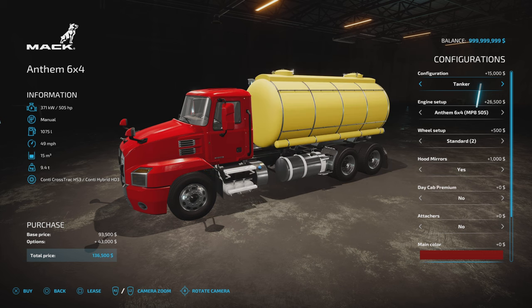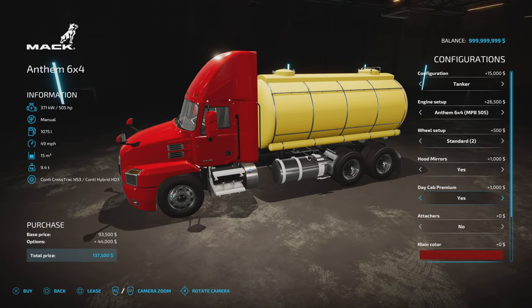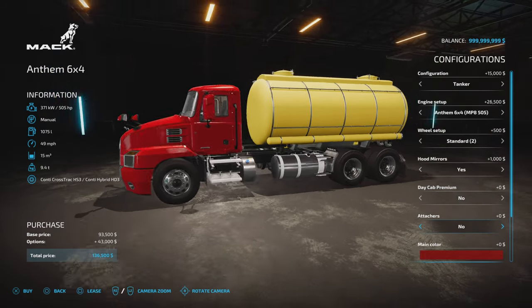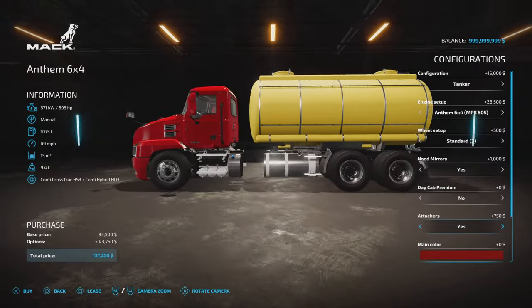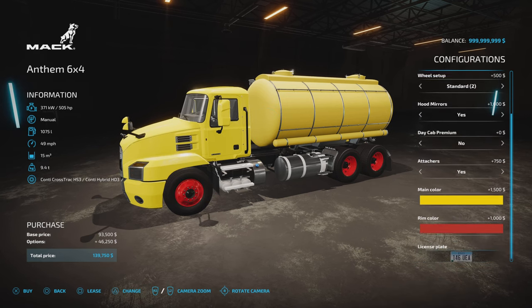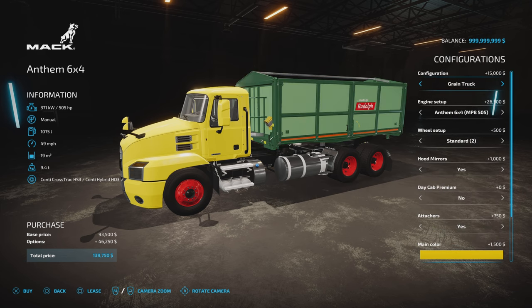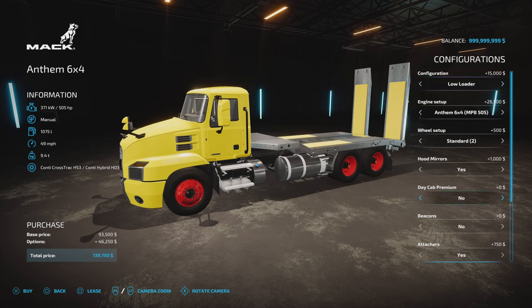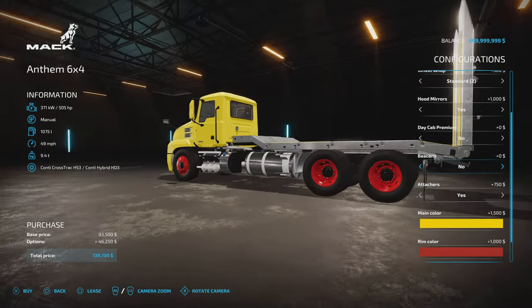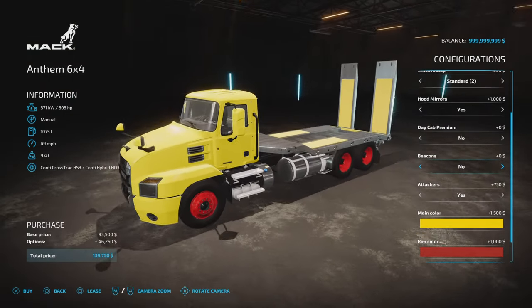On the standard version you've got rear trailer hitch yes or no. Main colour does the cab, rim colour does the rims, and there's a licence plate option. For the tanker and grain truck you can't change the colour. If you go for the low loader, it gives you a beacons option — beacon one, two, three, or off — around the back there. Now, when you load this one up, the front axle and the cab drop right down to the suspension. I put rocks in it — 19,000 litres — and once it's full it drops right down.